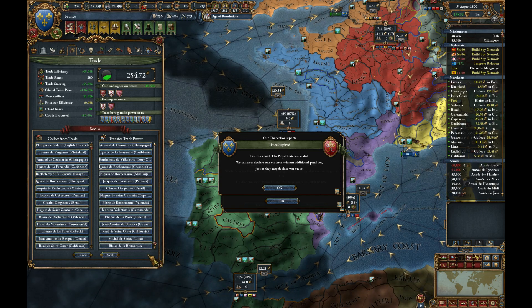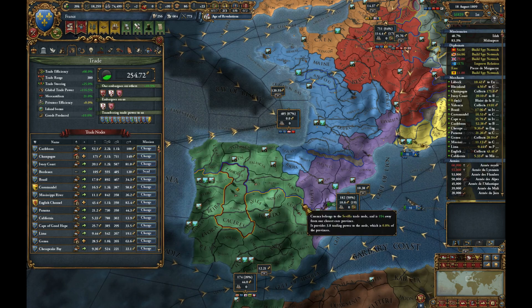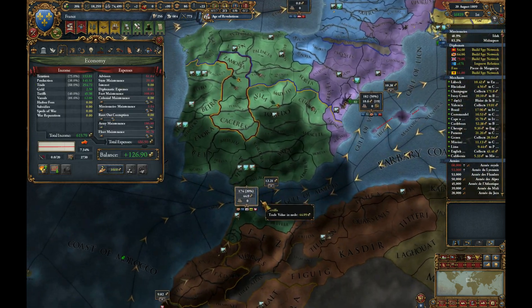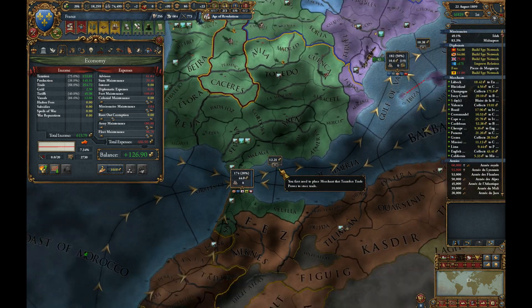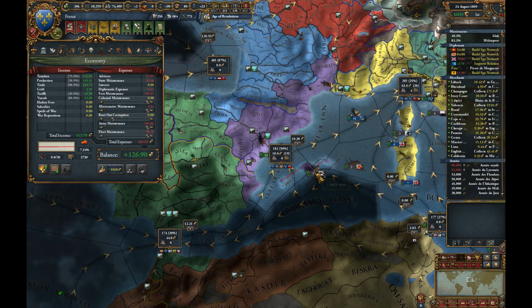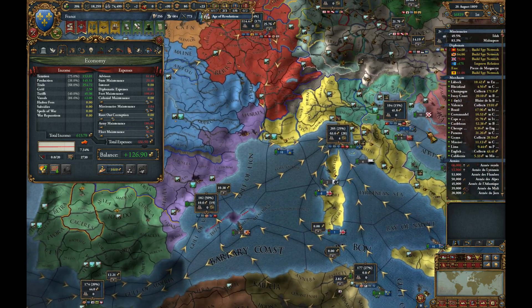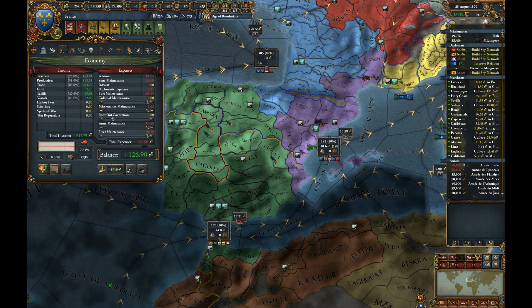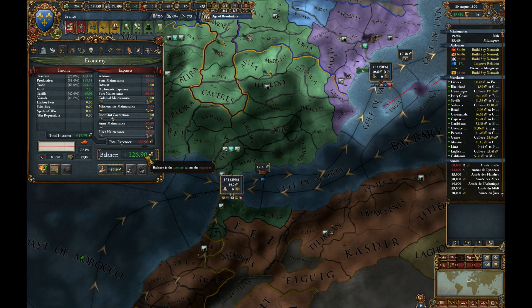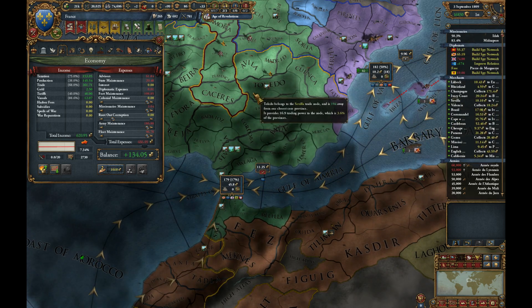I might just see you. So the transfer — transfer trade power. So if I was really concerned, I would sit here with the finance screen open and see what effect it had when the merchant appears, maybe compare it.